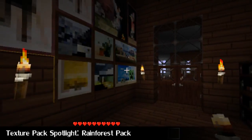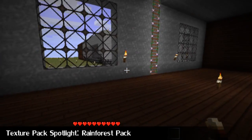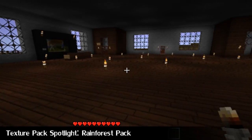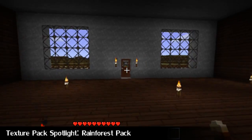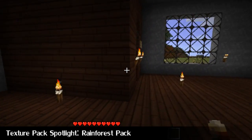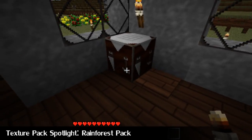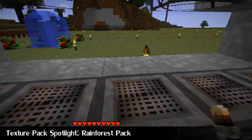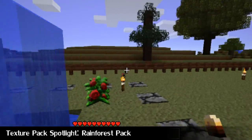And you can see here some of the other textures. Look at the ladder, it's a bit rainforest-y. Go and have a quick look in the crafting room. I'm unsure if they've changed the crafting bench or not yet. They haven't changed the UI for the crafting bench or the furnace yet, but the furnace itself has changed.